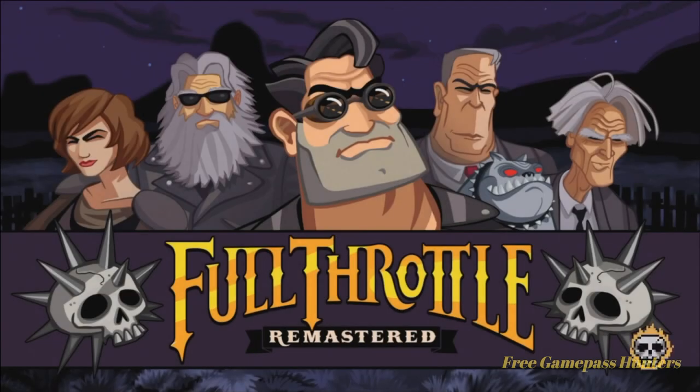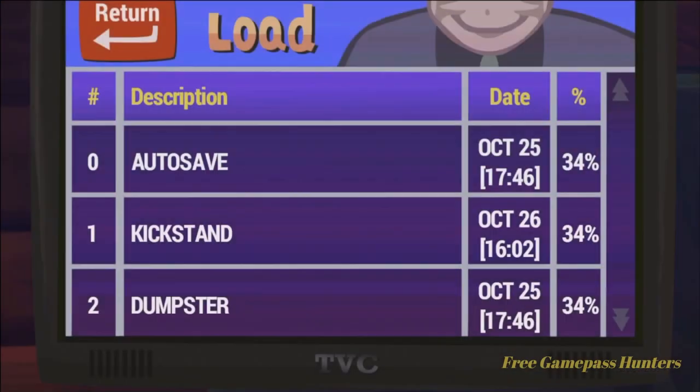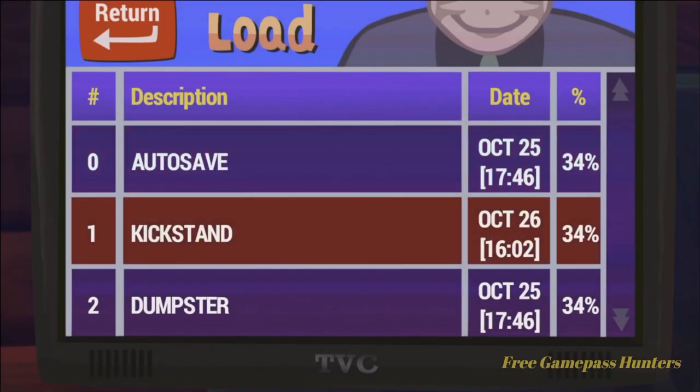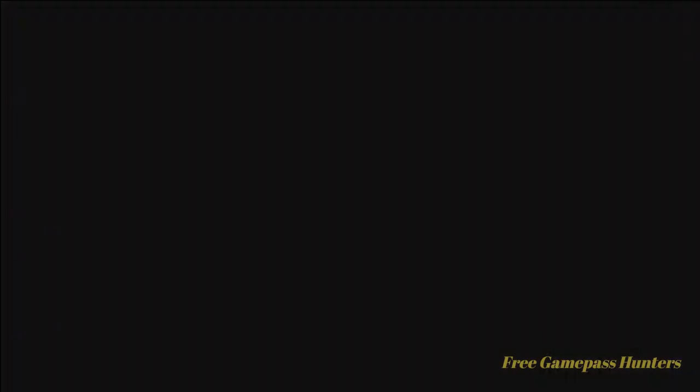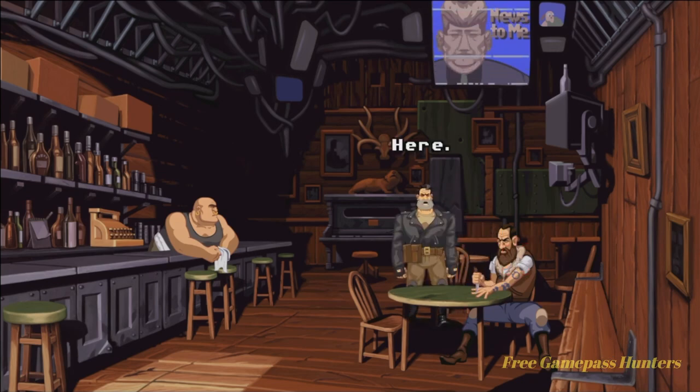We can tap A to skip over these beginning credits here. Press A to start, go ahead and load your game, and we ended off at the kickstand. Highlight the guy who's playing five finger here, use your right bumper, and show them the ID.